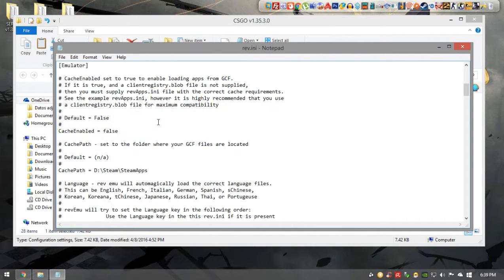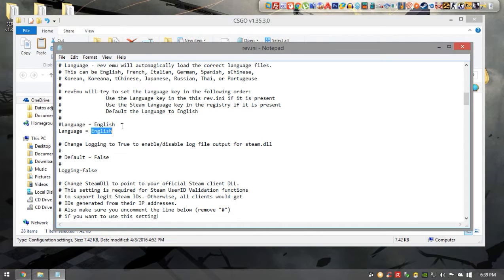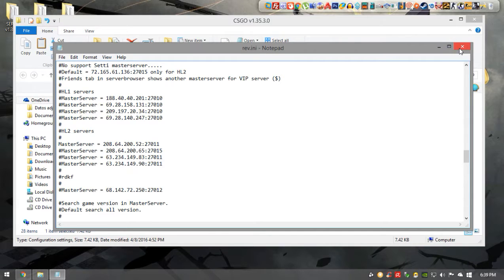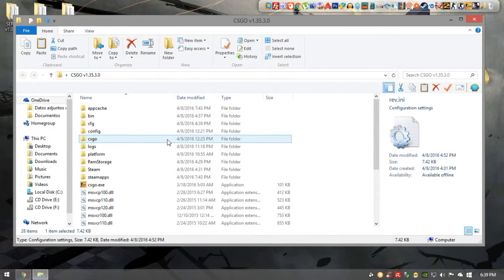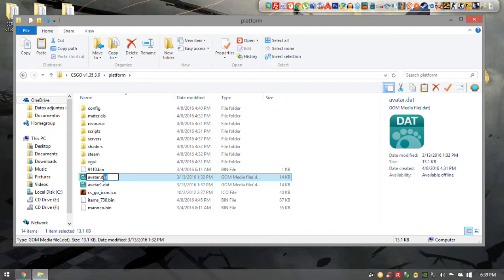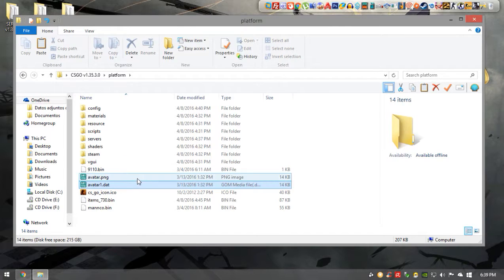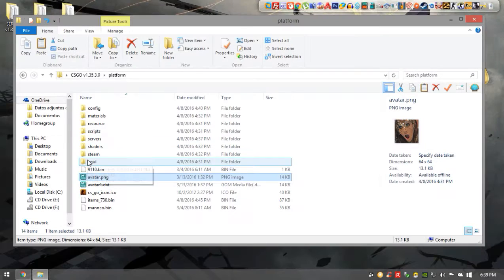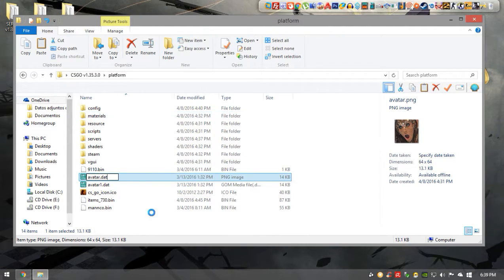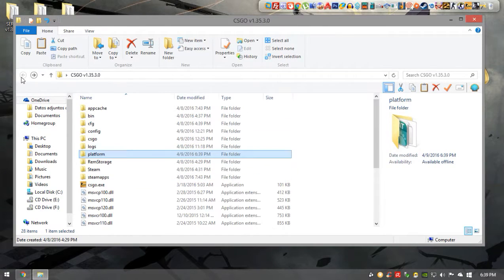Open the revenue file for the game. I highly suggest adding 'novid' so the game starts skipping that annoying intro video. Then change the language from Russian to English. In the player name field you can change your nickname. Save and close it. If you want to change your avatar, go to the platform folder and swap the avatar file — change the extension to PNG, modify it with Photoshop or Paint, then change it back and override the old avatar.